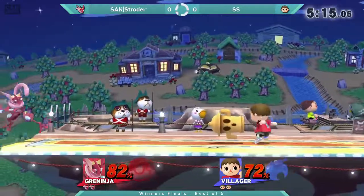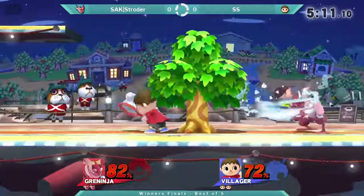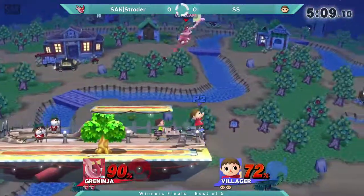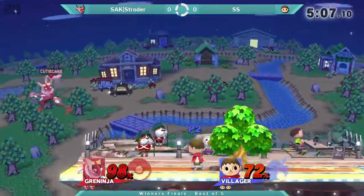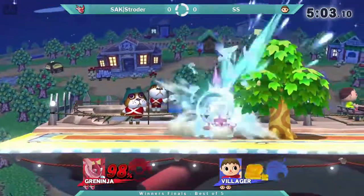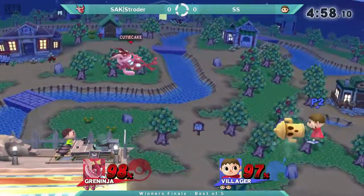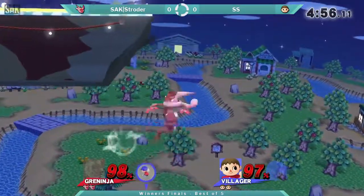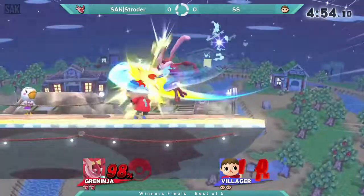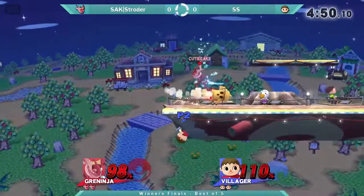Probably going to try to use a lot of shurikens. Unfortunately, Villager has multiple options for that shuriken besides just shielding. There's always the classic reflector — you have a projectile and I can try to bait you into that. But it's not just the pocket — it's also the Lloyd rocket that blocks it, and the tree that blocks it. So it almost takes shuriken right out of play. That's honestly really unfortunate for this matchup. Shuriken kind of gets bodied.